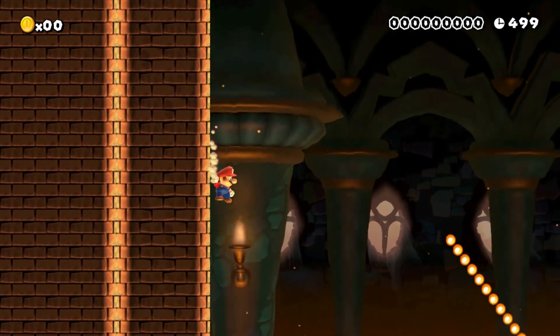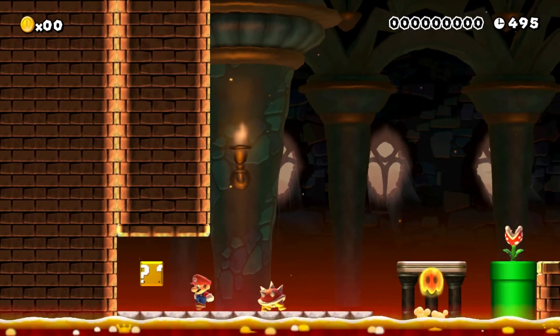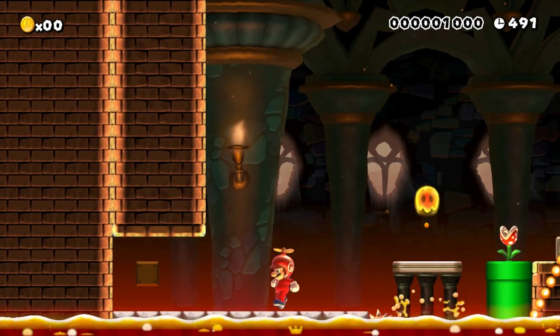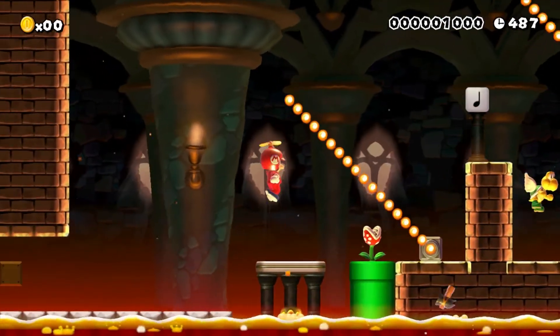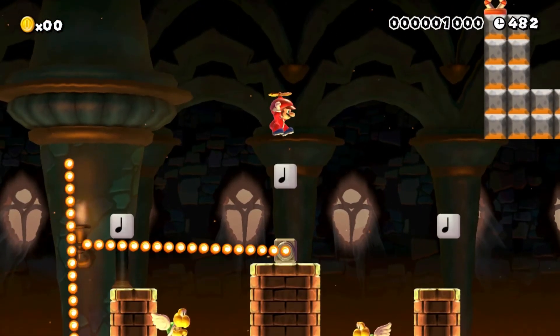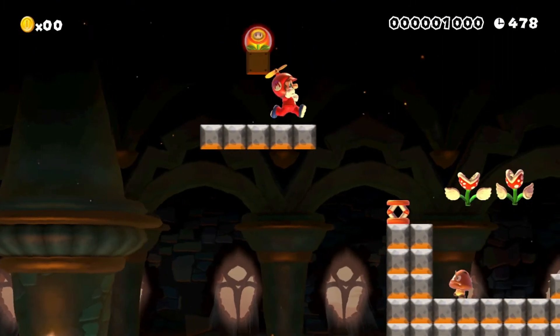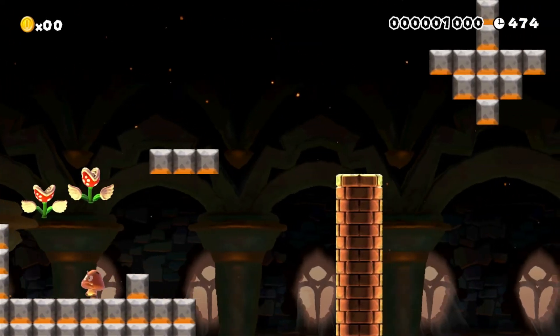So I guess we'll try sliding down this wall first. Dodging that. Oh-ho! Run away! No, I want this.